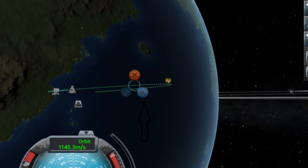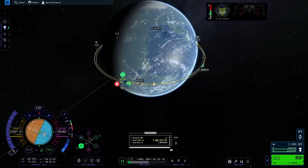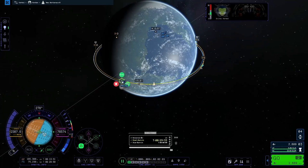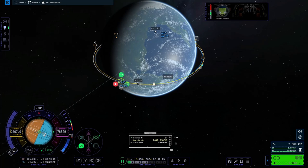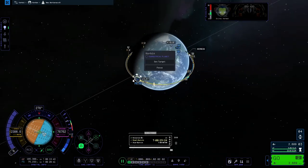Hey guys, future Rob here. I wanted to show you a picture of the KSP1 maneuver node editor — I put an arrow to the button you could press to change the orbits that I could not find in KSP2. If you can find it in KSP2, let me know in the comments. In KSP1 you could change how many orbits ahead the maneuver was — so instead of it being here, it could be many orbits ahead. What we can do instead is just wait and time warp orbit by orbit.